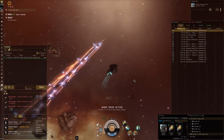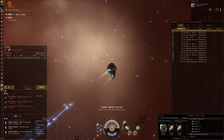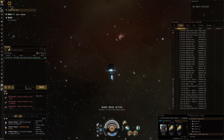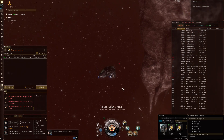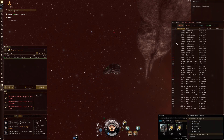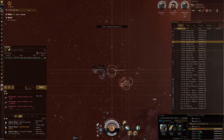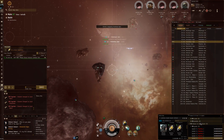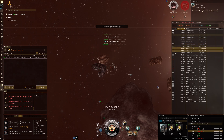Look at that — blap, 24 damage — just one shot from my small drones. Not a problem. Let's get into room number two and show the sniping capabilities of this sentry Ishtar. Once we're in and get some distance, guards are out and we open fire. Like that — blap, gone, gone, gone, gone. Against small targets, with two omnidirectional tracking links, these sentry drones can one-shot Serpentis frigates pretty easily.